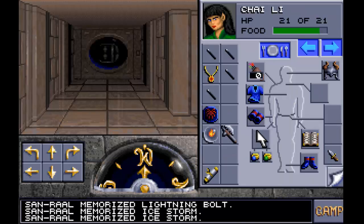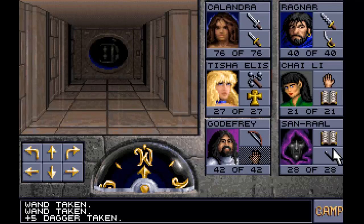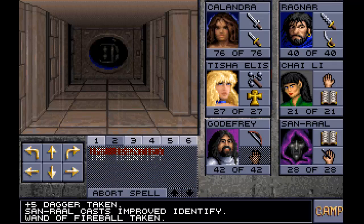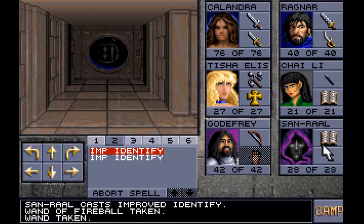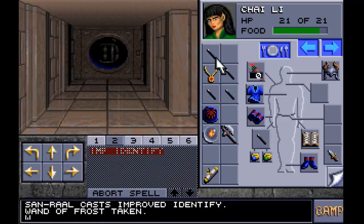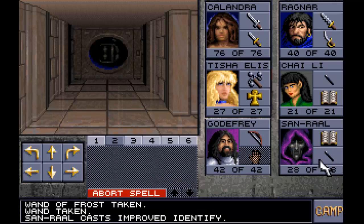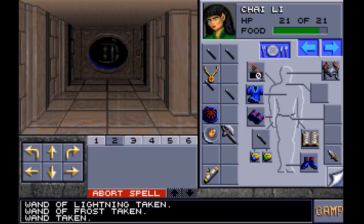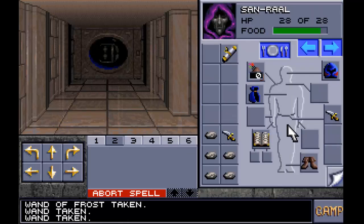I should figure out what some of these wands are. If I can use improved identify, that would be great. Wand of fireball - okay, that's good. Wand of frost. And one more - wand of lightning. So lightning, frost, and there's two more I don't know what they are. That's okay for now, let's just give him a dagger as well.